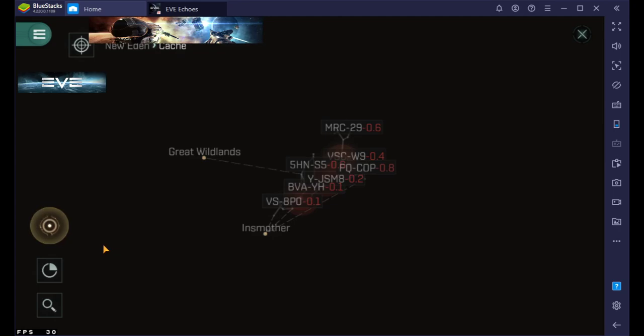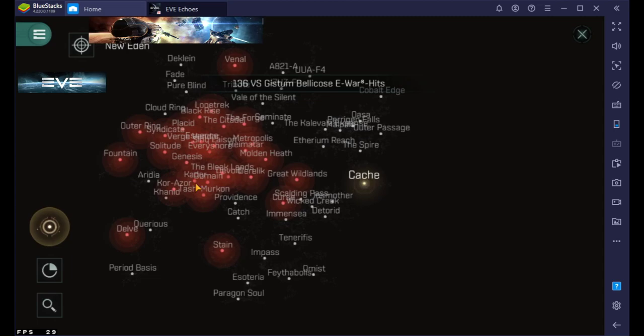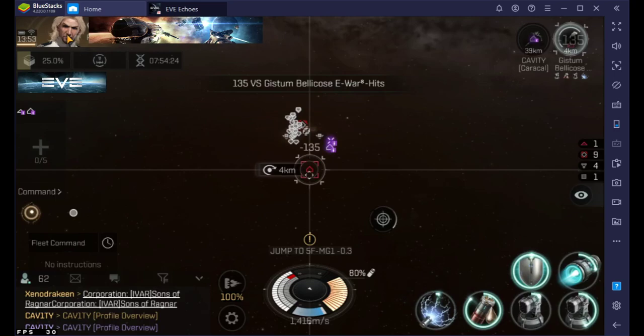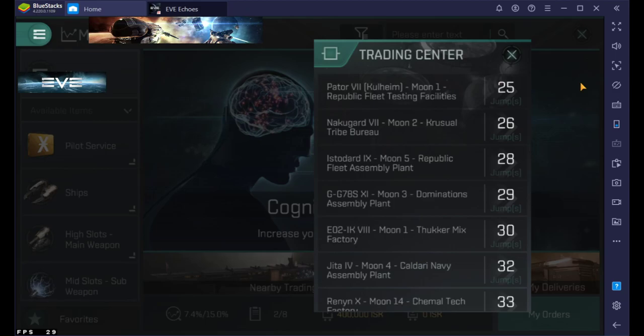If you want to look at trading centers: trading centers are neat because you don't have to go to Jita to see how much things are. You just go to the trading center and if you're posting around Jita it's gonna sell just as fast. This is a quick way to see how far away you are from the nearest trading center. The other option, which I use a lot, is going into your market and clicking this button for nearby trading centers — it will tell you how far away things are.